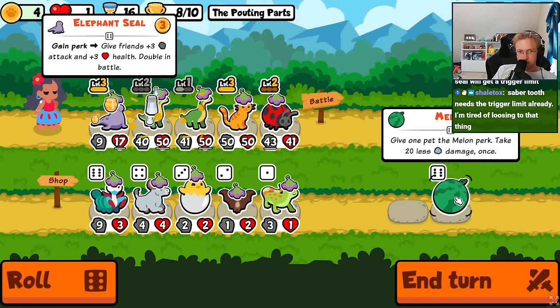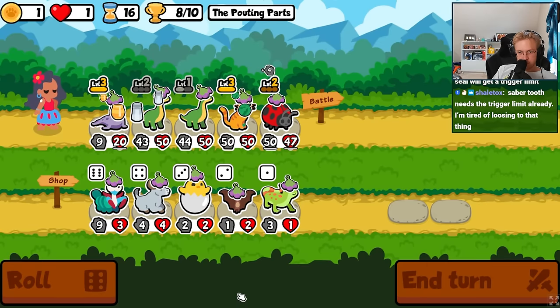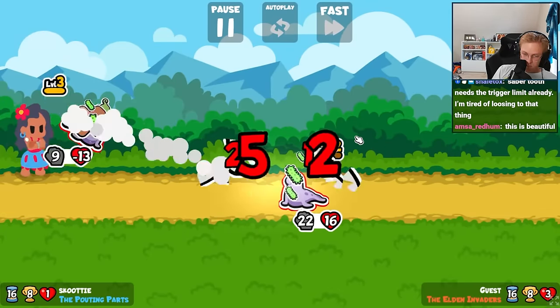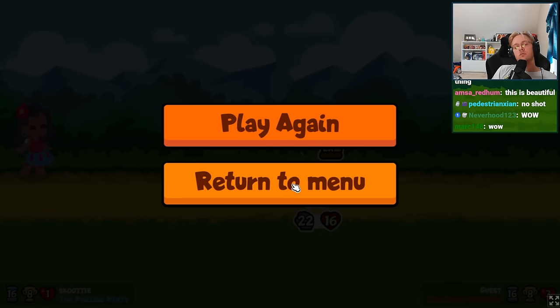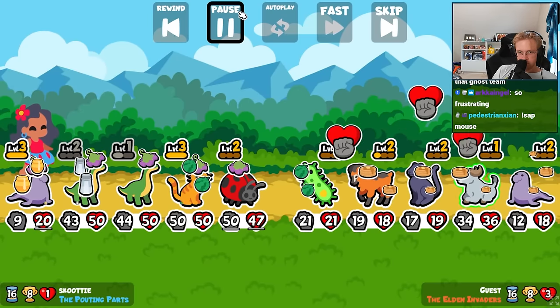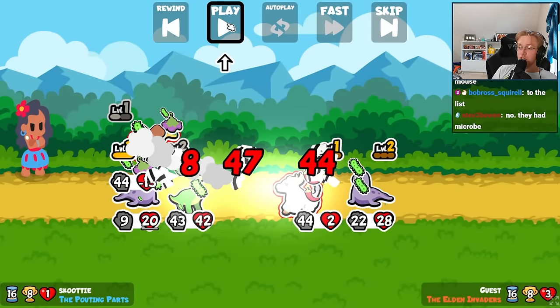We do this one first, and then this one. Actually, this is probably better. If we put it on the Elephant Seal, do we win? We do!